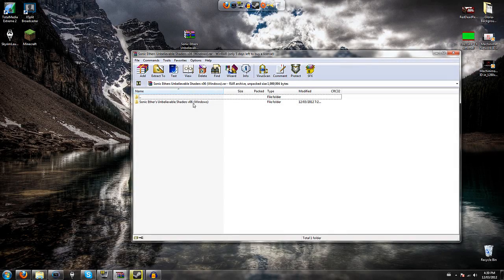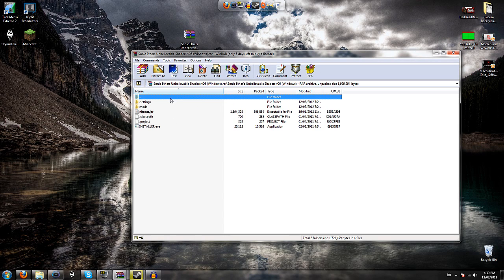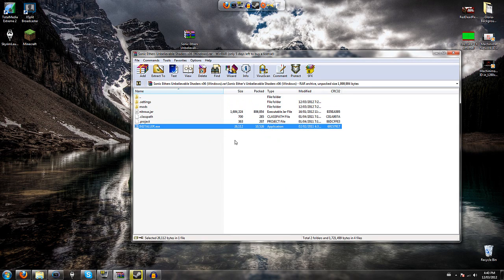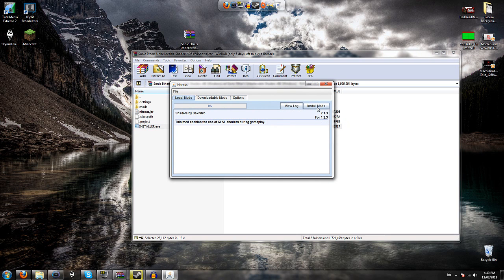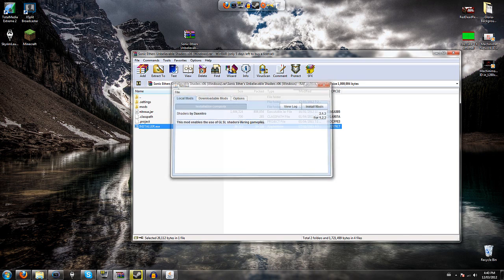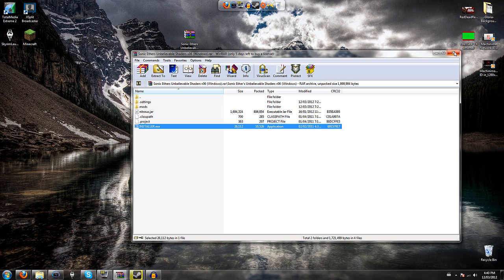Once you have Minecraft updated, open up the Sonic Ether's Unbelievable Shaders folder and click the installer, then simply install the mods. And there you go — it's installed. Yeah, that's pretty easy. Well, that's about it guys, I hope you enjoyed — if you did, please leave a rating. Peace!